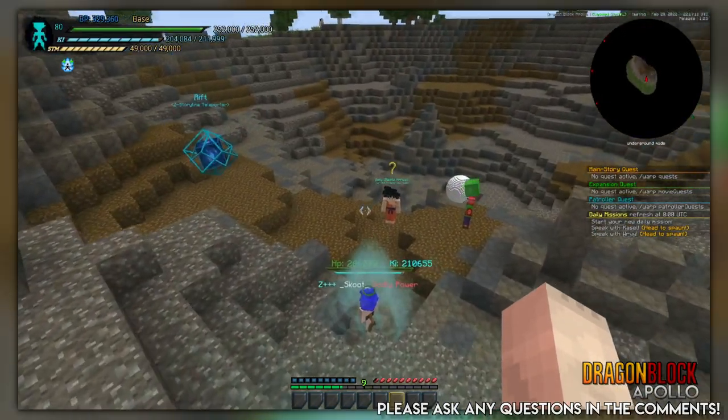Hello and welcome to Devlog 17. In this devlog I'll be talking about party questing, otherwise known as co-op questing — the ability to play with friends and make new friends here on Dragon Luck. We're gonna get right into it.